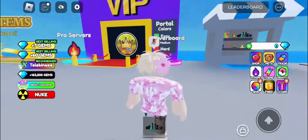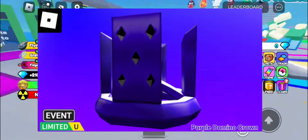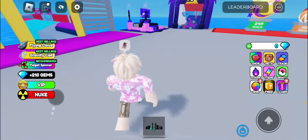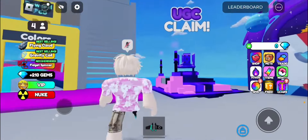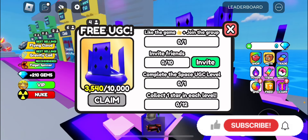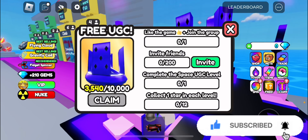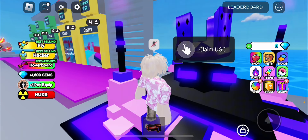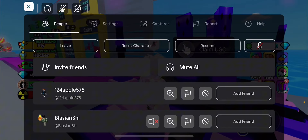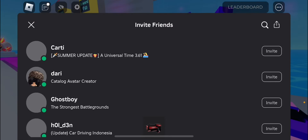Hey everyone, welcome back to the channel. In this video we'll be seeing how to get the purple domino crown and the teamwork player 2 item. You need a partner for this game. There's a free UGC item - you need to like the game, join the group, invite as many friends as you have, complete the special map, and get a star from every place.